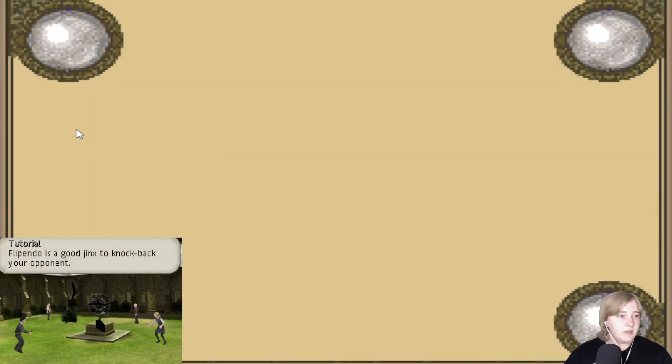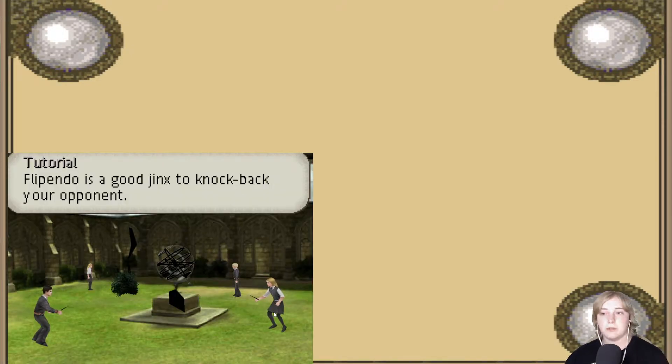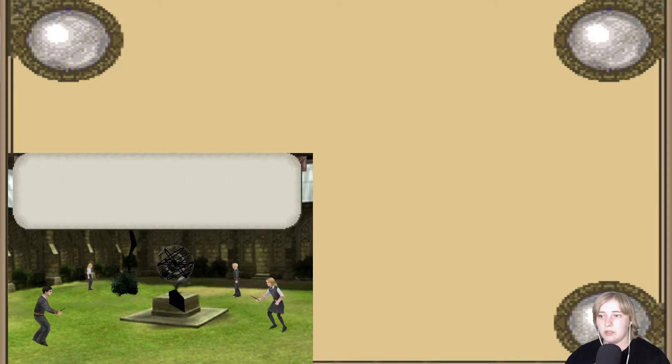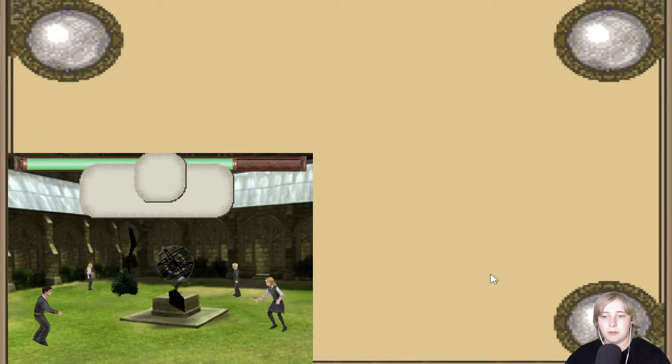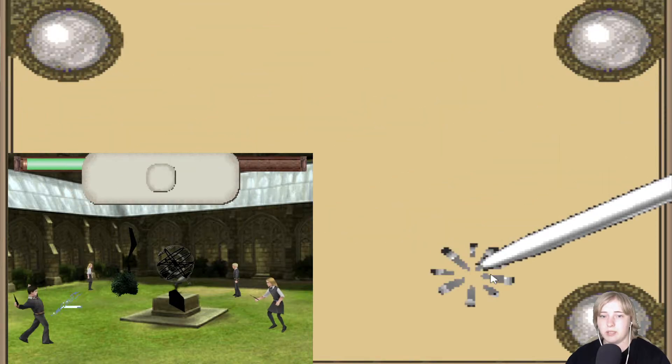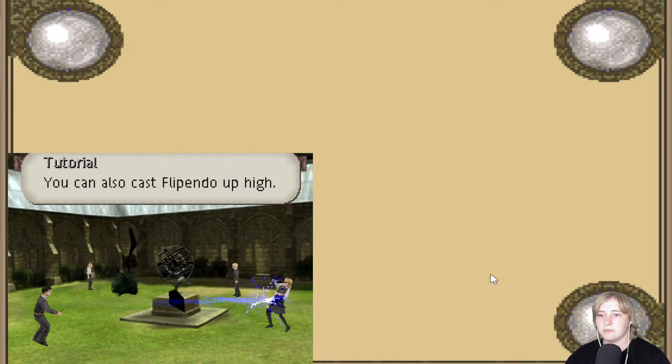Oh no. Now you guys... okay. This is gonna be really hard, I need to rearrange I think. Okay, for next episode I will fix, but for now we will have it like this. I'm so sorry. Your Pender is a good jinx to knock back your opponent. Tap the lower right of the touchscreen with the stylus to cast directly at your opponent. Try casting with me. There we go. I tapped the right corner.